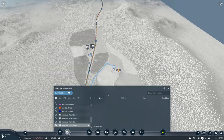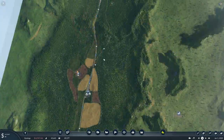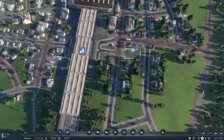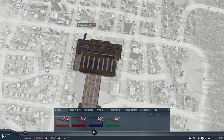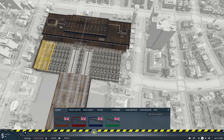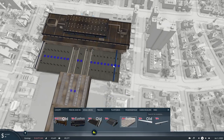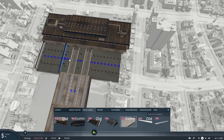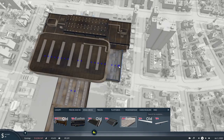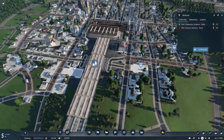Just before I finish, I have a correction regarding the Euston building featured in the last episode — there are actually three roof variants depending on how wide or long you make it. If you remove the other buildings and come back to the Euston, you'll see different variants: the widest option, then one with different glass panels, and then a narrower version. That's just a small oversight on my part rather than a major mistake.